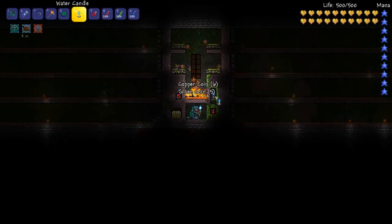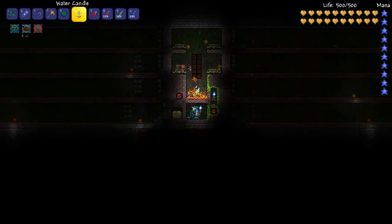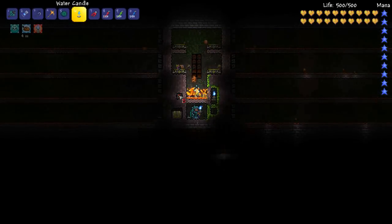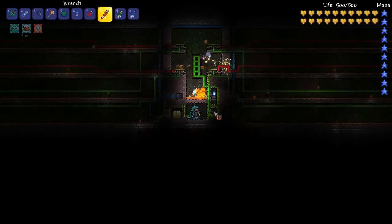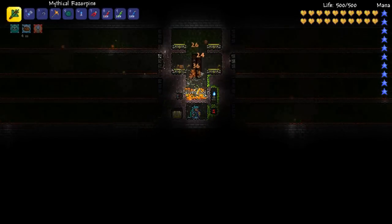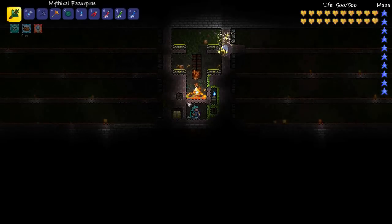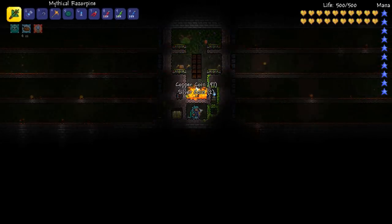I've got a water candle planted and I hold one — apparently that increases the spawn rate. Let's have a look at how this trap works. I've just got the actuated traps hooked up to a one second timer, and they just help the mobs die in the little lava pit here. The five second timer is hooked up to some really basic dart traps outside.